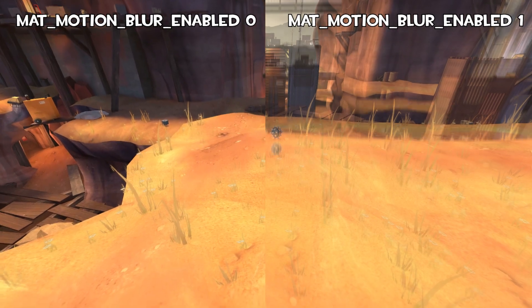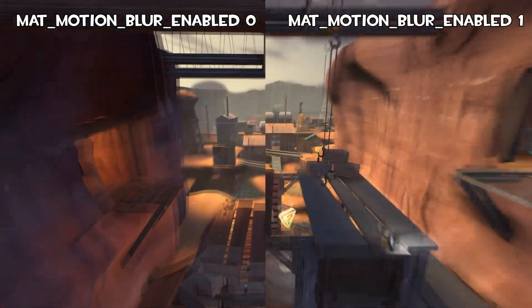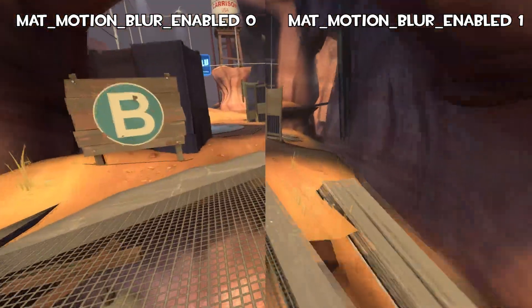Next, I want to talk about motion blur – and by talk about, I mean disable immediately, because it looks bad and makes seeing what's going on much more difficult during fights, especially when you're moving. This can be disabled in your game's video settings.